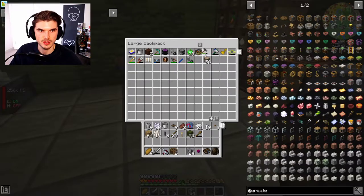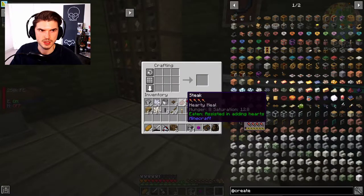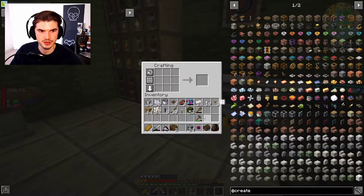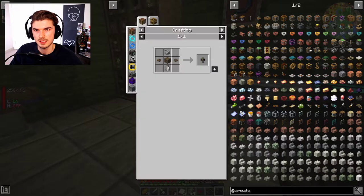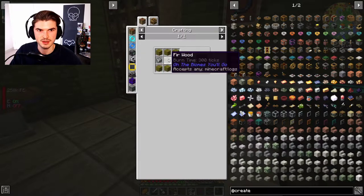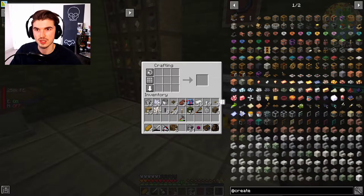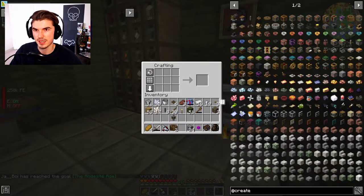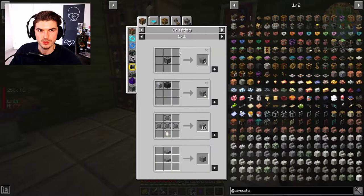What we can do is take our engineer's hammer here. We need iron plates for this whisk — five iron ones. We'll take our hammer, just like so, and that'll give us our plates. Then we can make it. We do need our andesite casing, which luckily we get four of from one recipe — a very generous crafting recipe. We have the mechanical mixer, and then we do need a basin, which is pretty straightforward to make. I'm hopeful that we can get some good stuff from this.